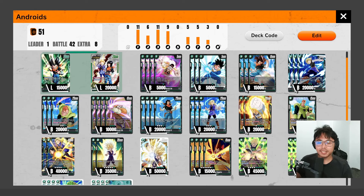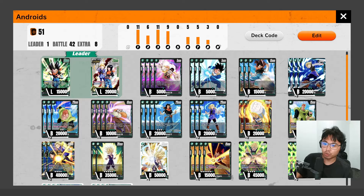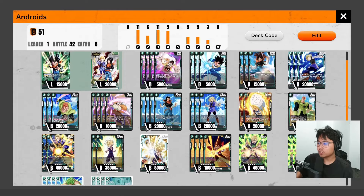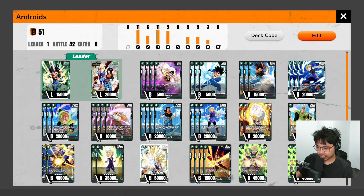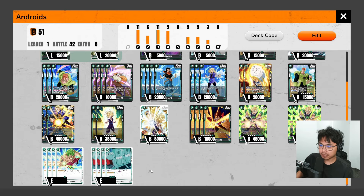This is my current deck build for the Androids. It's a massive change from any other green deck because some things are limited to Saiyans and some things are limited to a specific ability that Brawly and Gohan have with their awakened leader skill. You can't run cards like the five-cost engine Goku — some green cards are limited now. So you are mostly running Androids here, and the way you build up your energy is Jero's Lab. Once I play it I'll explain more, but this is the deck build.